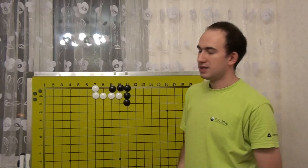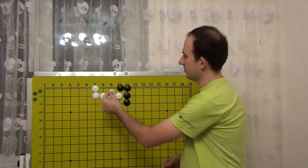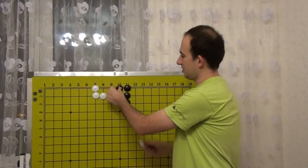How many points is this move worth? Right now, after this move, White has here 0 points. If we have a look at the alternative — if White played here, he would have 1 point. So, 1 minus 0: this move is worth 1 point.